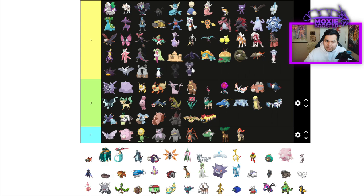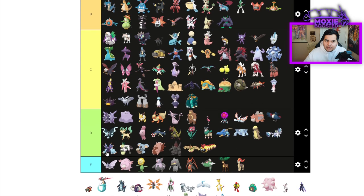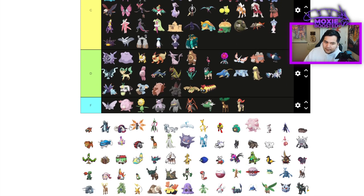Indeedee Male — C tier. Pabpasaur is going to be a Trick Room Sheer Force Pokemon. Dragapult — I actually find it to be decent, B tier. Very scary Choice Band Dragon Darts also hits like a truck.